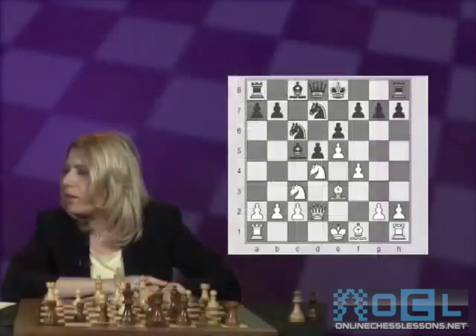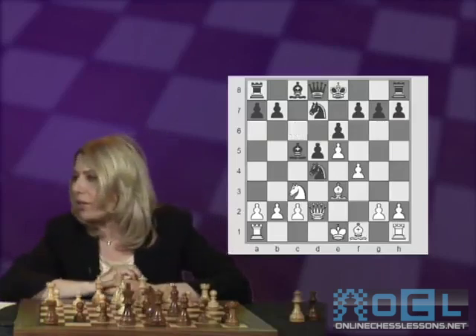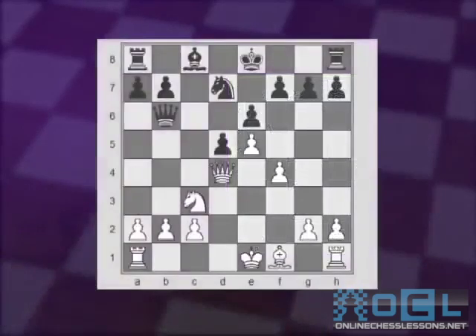Going back to the ninth move after White's Qd2 move, the other option besides castling was to start trading right away on d4 — first the knights, then the bishops, and then even try to trade queens by playing Qb6. Here White's best option is to play Nb5, with a serious threat of trading queens and then forking with the knight on c7, as well as aiming to get to d6 with a check. Now Black is pretty much forced to trade, knight takes back, and White has a small but solid advantage.